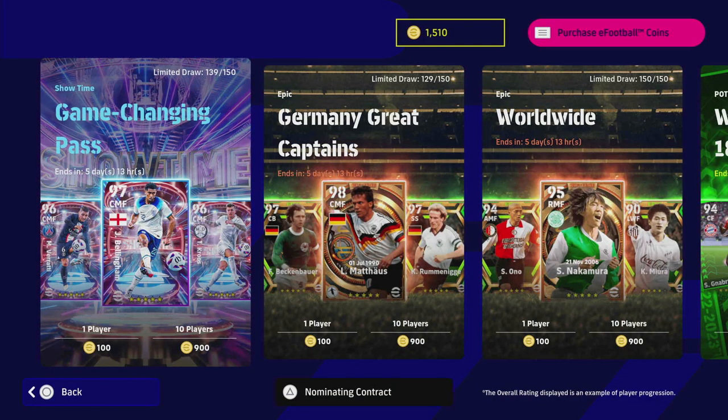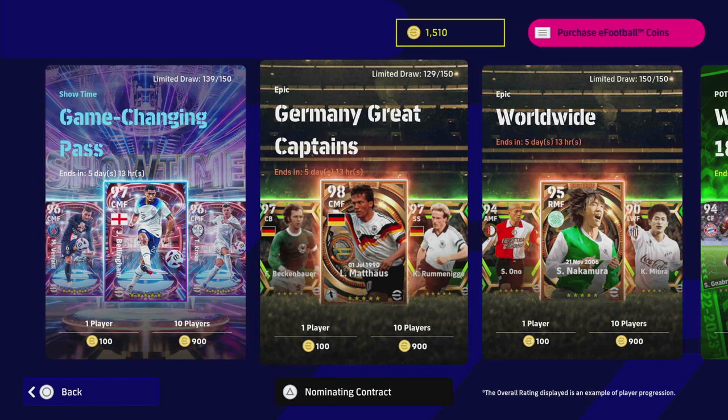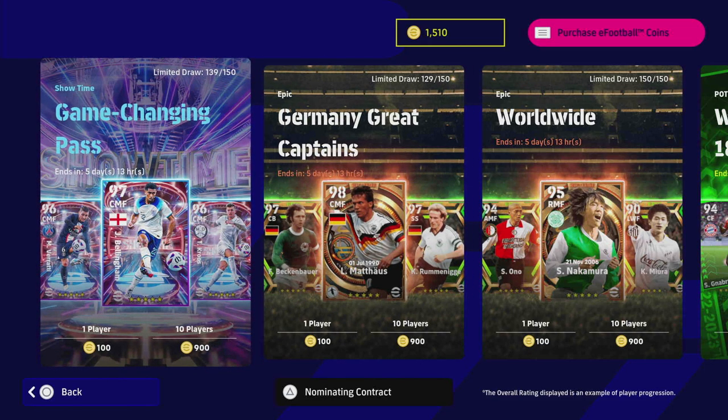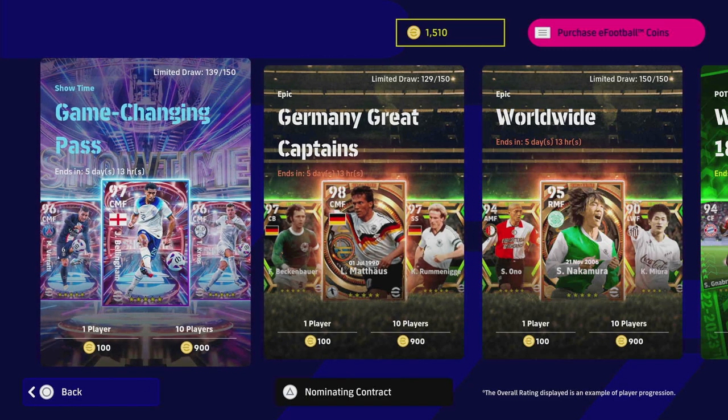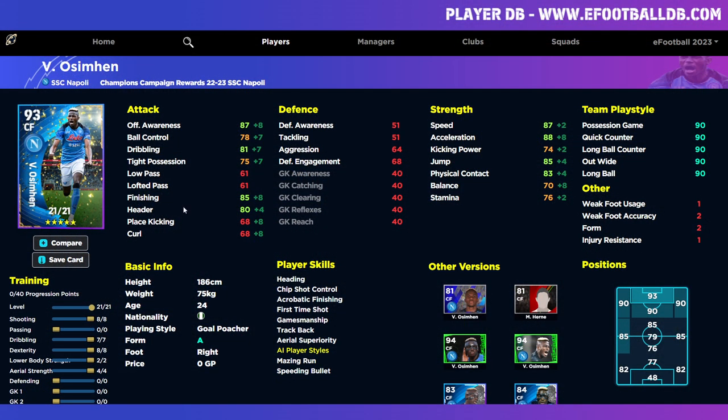We're going to go over here to eFootballDB because it has all the right stats. That will disappear — when you open up your free ones it will disappear, but don't worry about that. Once you unlock more rewards or a token, it will pop back up again. You will unlock it again and it will be back when you look at it.